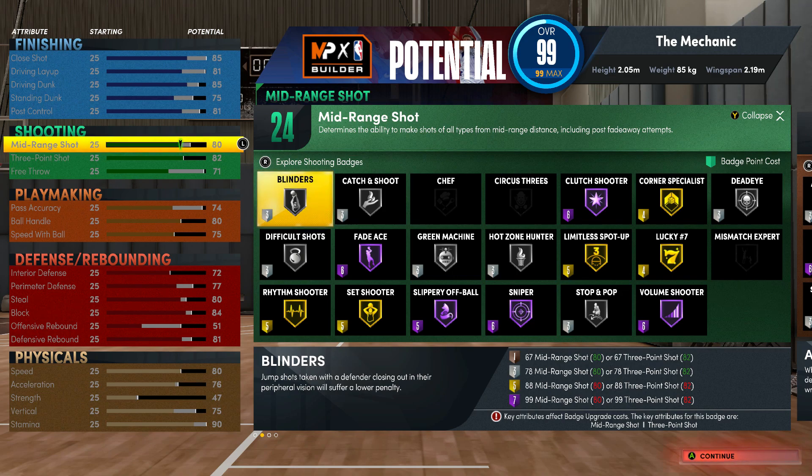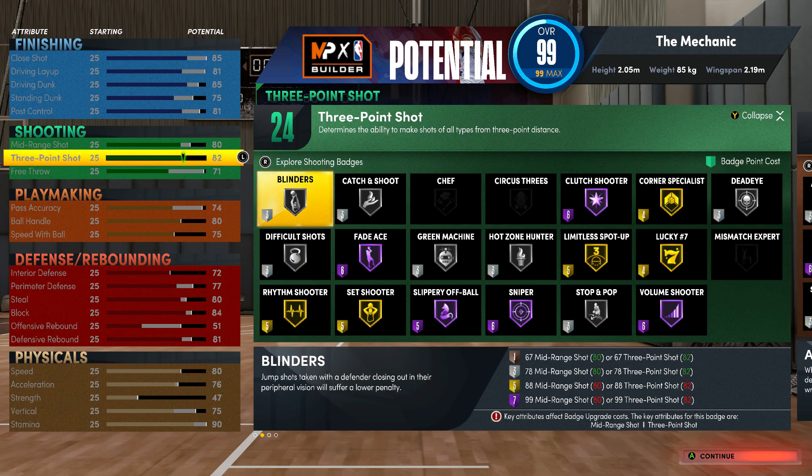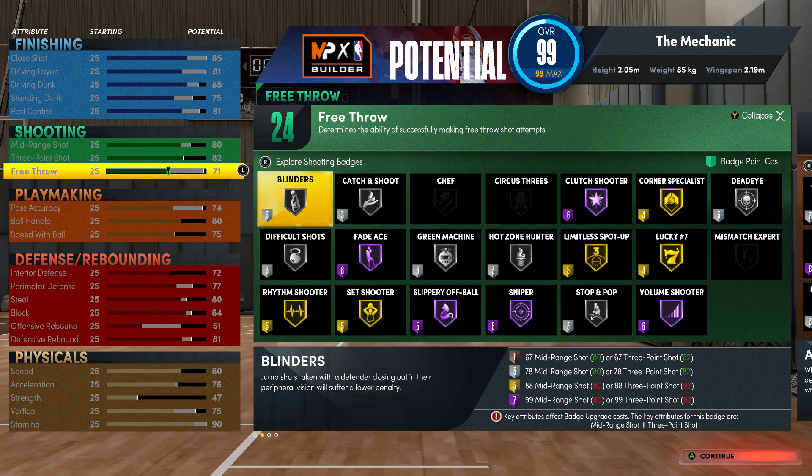For shooting: 80 mid-range — Larry Bird's mid-range would be a little bit higher, so if you want to push it above 82 it'll change the build name from Jack of All Trades to Shot Creator, which is what Larry pretty much was, so you can do that if you want. 82 three-point is pretty good — once you hit the 80 threshold you'll be greening pretty consistently. 71 free throw is more than enough; I advocate at least above 60 to shoot consistently, and definitely a 70 or above if you plan to play Pro-Am.